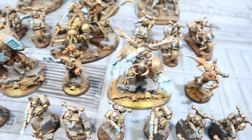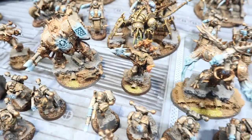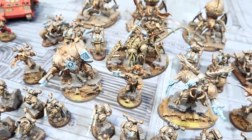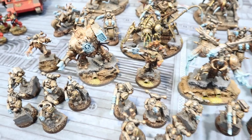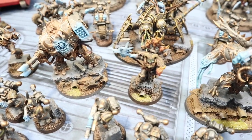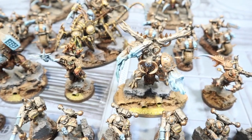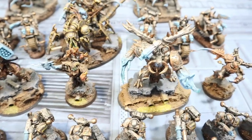First up in the HQs, there's a Lord of Possession with Infernal Power and Sacrifice. He'll be healing vehicles and giving demon keyword models re-roll ones to hit and wound within six inches — turning him into a captain-slash-lieutenant type. Next is a Demon Prince with malefic talons, a warp storm bolter, and Warp Time as his psychic power. He's a big boy, he's going to get in there and fight.